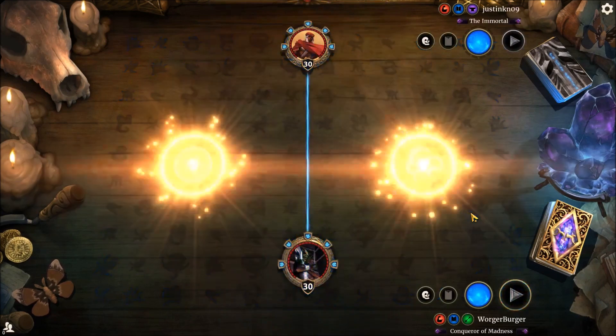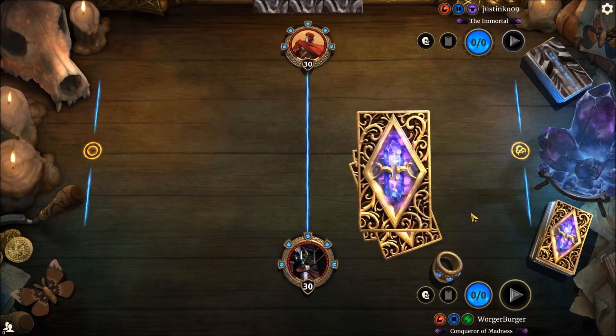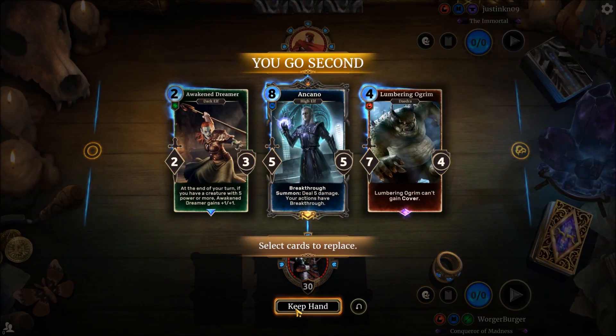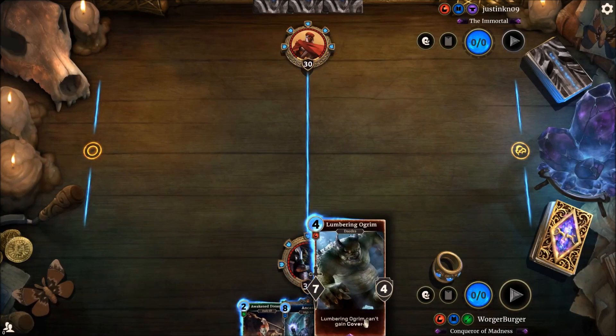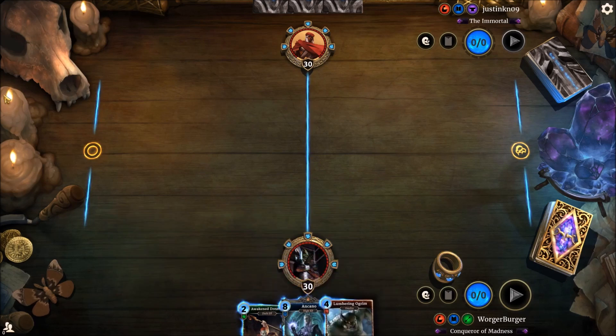Daggerful versus not Daggerful — basically, what's better, green or purple? I'm going to just keep this, we've got the ring. Uncarno's a nice cheeky card. I'm sure we can draw some more low-cost cards to make me feel better for keeping him in our starting hand.